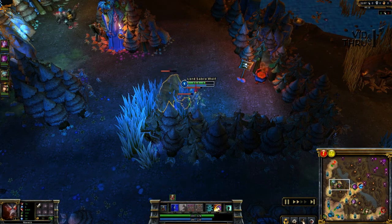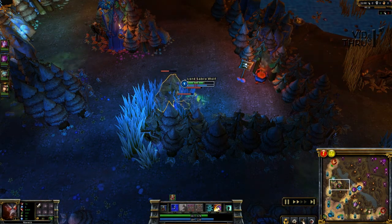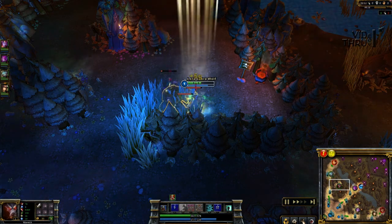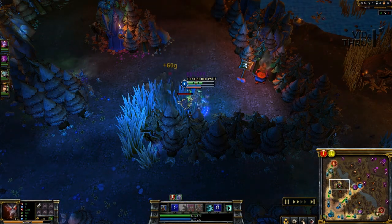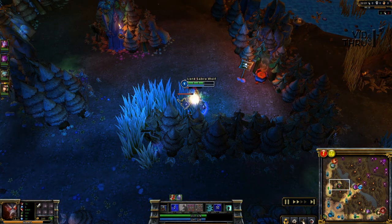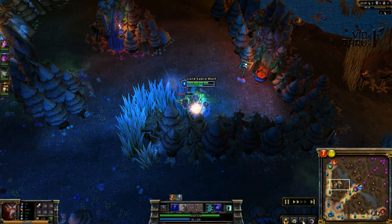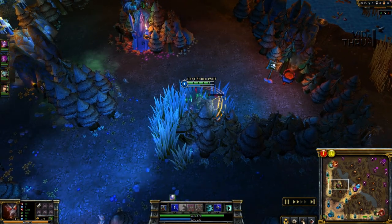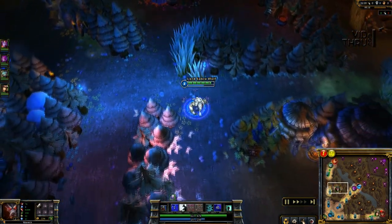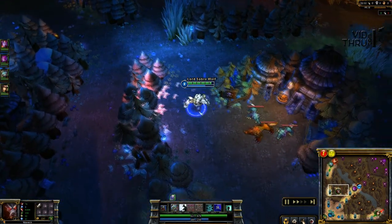On Warwick I start with a Shortsword and a health pot, because Warwick's attacks already automatically heal him, so you really don't need the extra cloth armor with 5 health pots — you can actually deal more damage this way. My rune setup is armor penetration marks, flat armor seals, magic resistance per level glyphs, and flat health quintessences, with one armor pen quintessence.